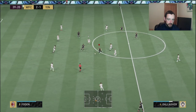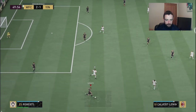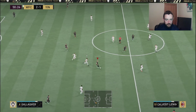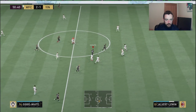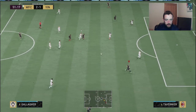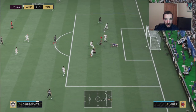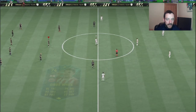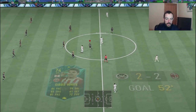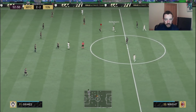Nice tight control dribbling there. Good turn — left him for dead, that was brilliant. Nice goal — one-two with Conor Gallagher, that was really nice. Conor Gallagher's passing, you can't fault it. His dribbling is pretty much the same thing. His shooting we haven't quite figured out yet.